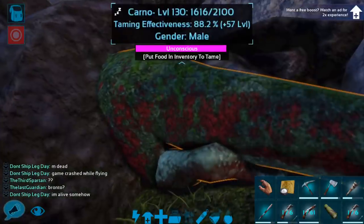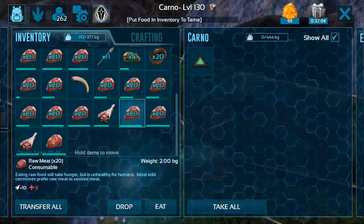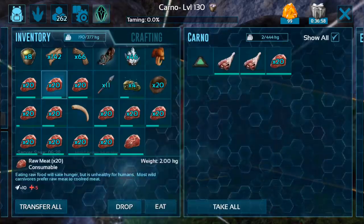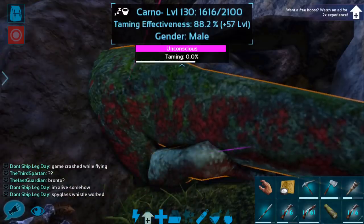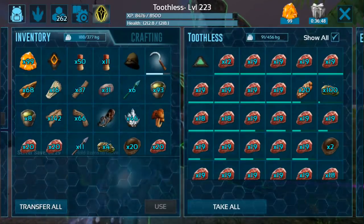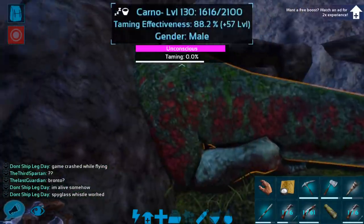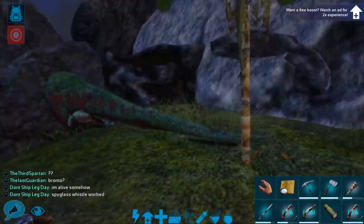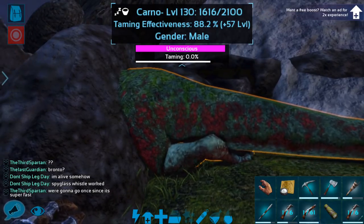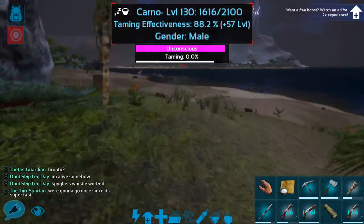The good news is we do have raw prime meat. What I'm gonna do is really quick go ahead and use this Soothing Bomb, which will save some of the effectiveness, and then give it the prime meat and then the regular meat. It's not even hungry yet — that's great. We'll have to see how this goes. I have plenty of spare meat on the bird here. I'm so bummed about that extra hit — it was just one too many Trank Arrows, because he went down right as I was firing.